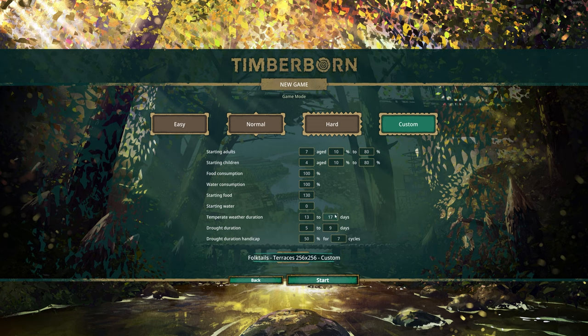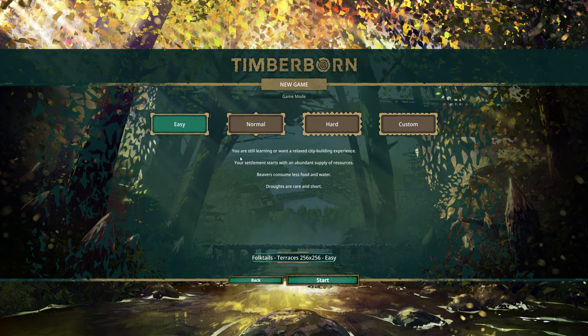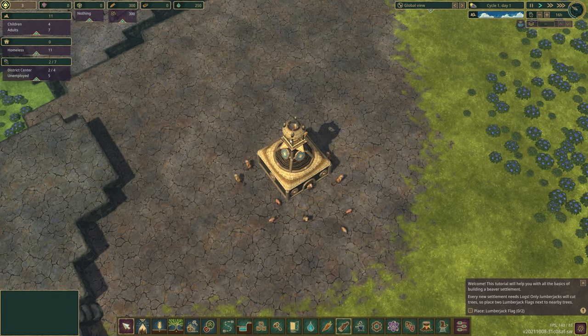There's also a custom difficulty which is really cool. You can make the game as easy or as hard as you want. You can even set drought duration to zero to zero days and have no droughts at all, so you can completely focus on building. It's whatever you want to do. So let's go with easy for now - I'm going to show you the initial map and then I'll load a save game I made.